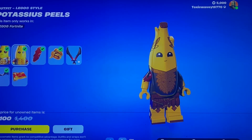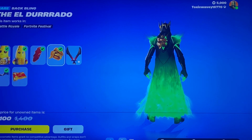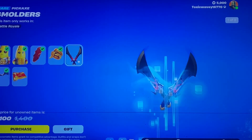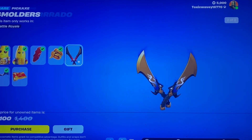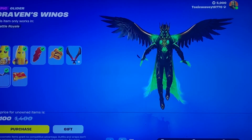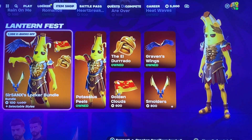The Peelys look great in the Lego styles. You have the Cape of Fatasius. You got the El Dorado, which you could have got if you bought stuff at GameStop — I think they give you a code. The Smolder's Pickaxe, this is one with one of the New Year skins. The Graven's Wings glider and the Golden Clouds gun wrap. Very nice, good to see creators get stuff in the game.